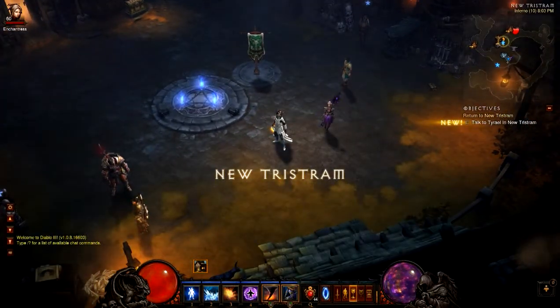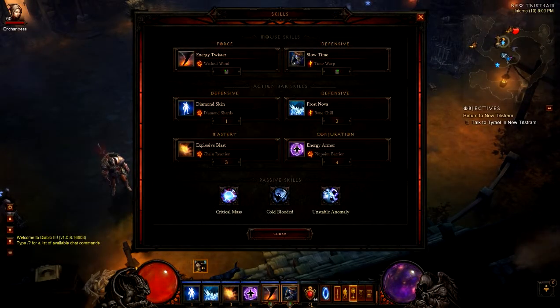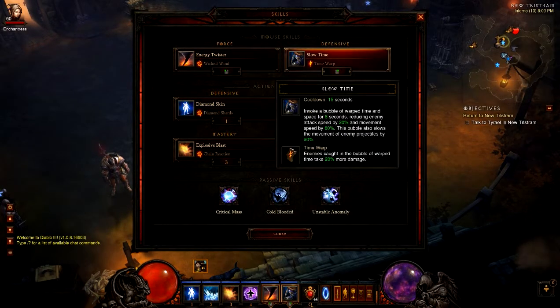Alright guys, so I'll show you the build to start off with. This is it here. You can copy this, you can change it to make yourself more durable. I like to focus on a bit of a hybrid — some defense, as you can see with pinpoint barrier, but some offense with the slow time. I like to do that extra little bit of damage.